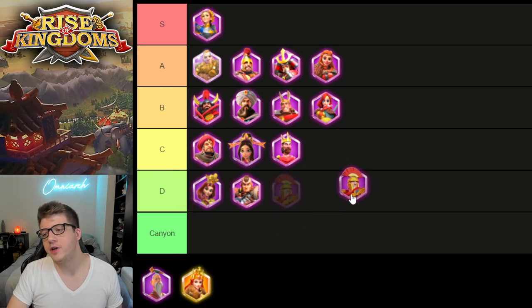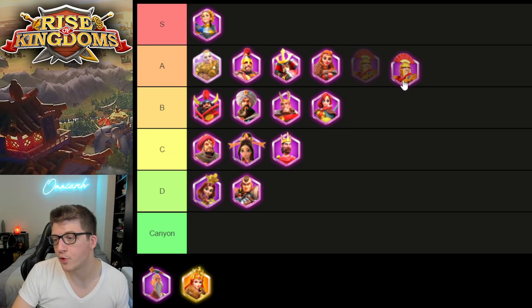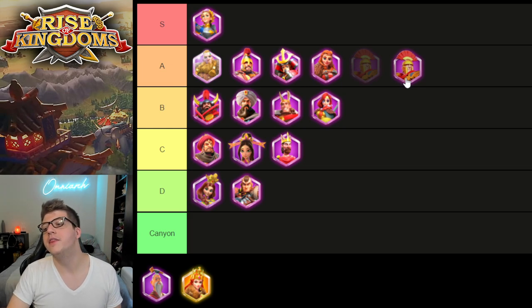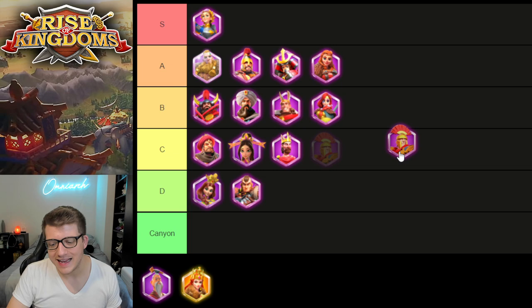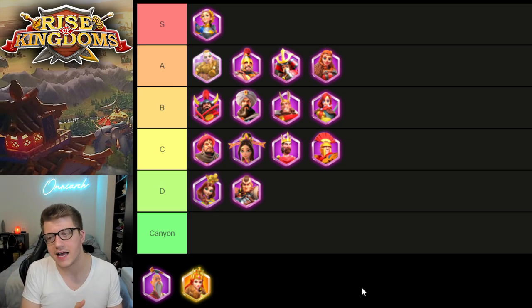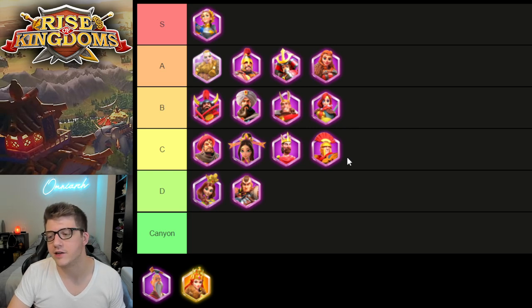Scipio — last time I put him in A tier because I was using him as a primary with Joan of Arc secondary, and the game was different back then. Now we are much farther along. If you see a Scipio in the open field you're just going to swarm it down — you're going to get trash trades with Scipio. He's decent in early game Sunset Canyon, but ultimately he is a C tier commander and the worst one at that. That has changed dramatically since the last video, but again the game is very different since then.